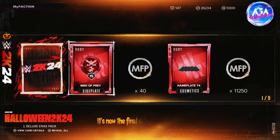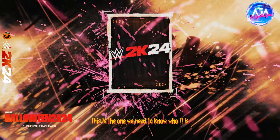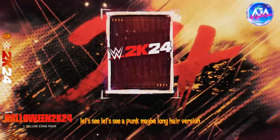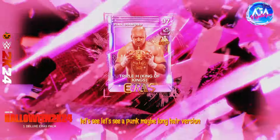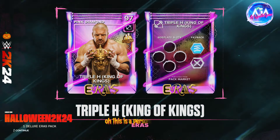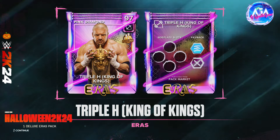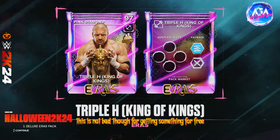This is the final one — this is the one we get. Let's see... CM Punk maybe? Long head version? Oh — it's Triple H, the King of Kings! This is a Persona card too. This is not bad at all for getting something for free.